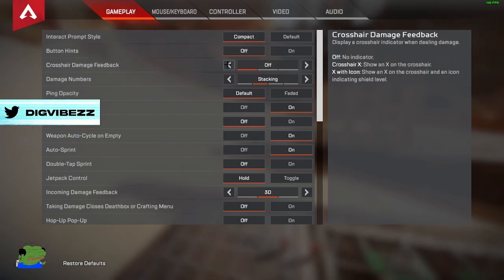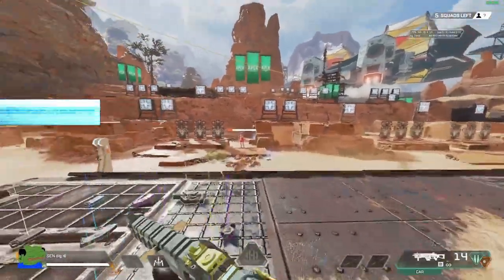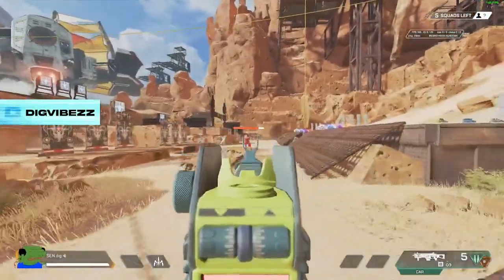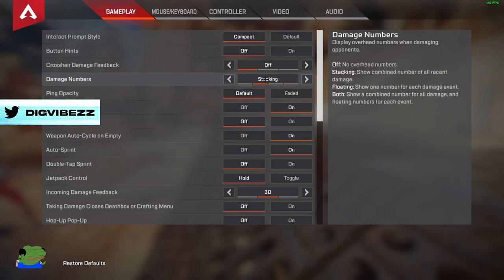Crosshair damage feedback — I have no indicator on that, because when you shoot the crosshair it kind of gets in the way. It's preference, but I suggest you don't use it because there's no point. For damage numbers, I have those on stacking. All the other damage number styles are too distracting for me — this is more preference, so play around with it.